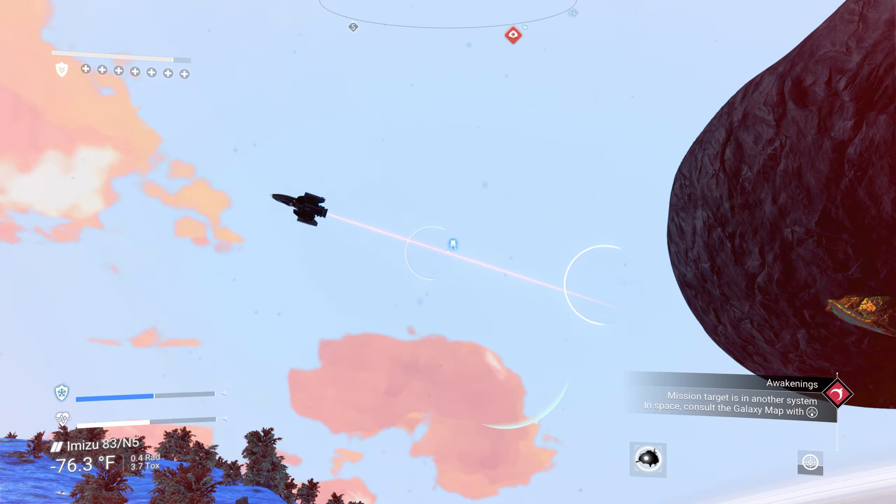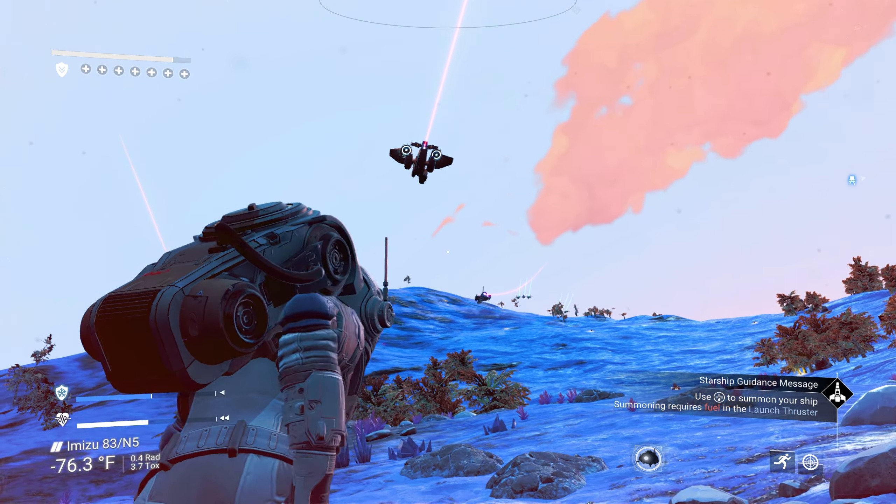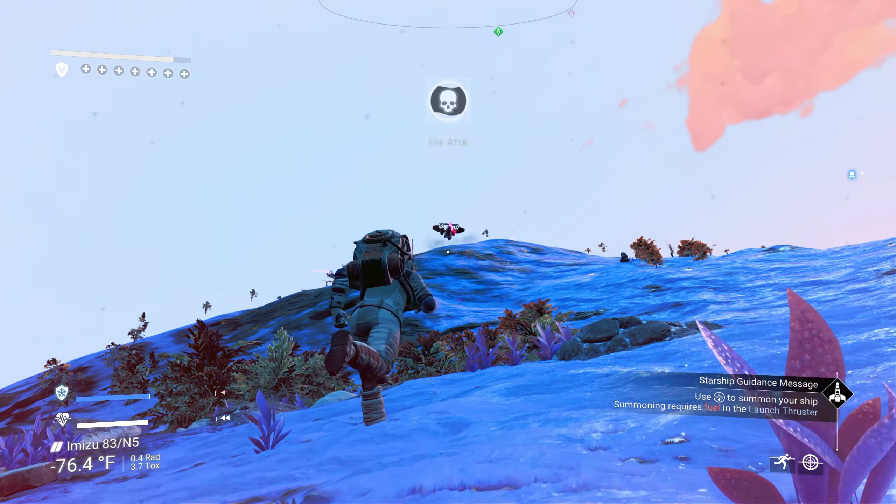That's a cool looking hauler — look at that hauler! Oh, the neck is kind of weird though. I like the wings on it, but they're red — I don't like that.